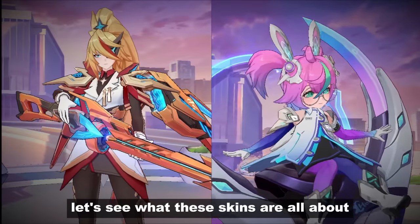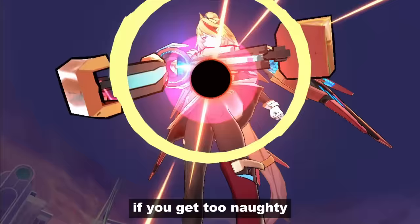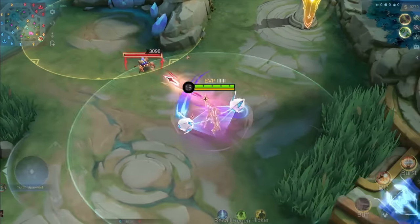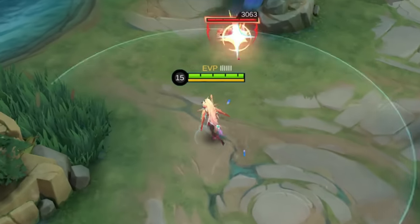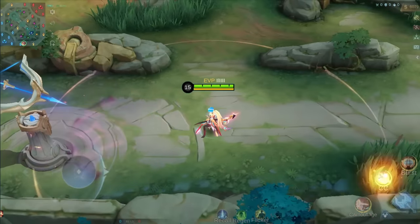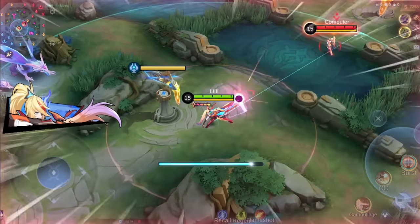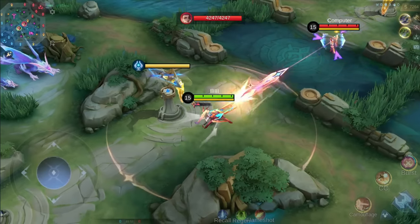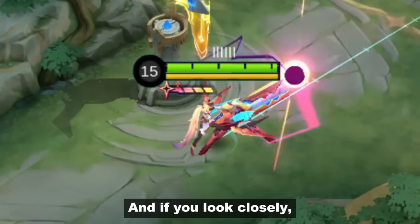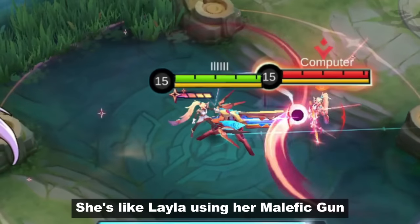First up we have Leslie's Dead Eye Specter, and she will break your screen and shoot you if you get too naughty. Her ultimate is so flashy with its overlay and hit effects, and if you look closely, her sniper rifle turns into something bigger during the skill, just like Leila using her massive gun.